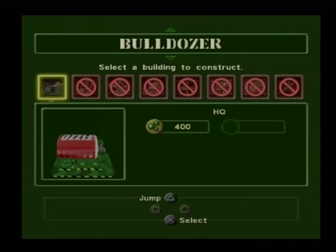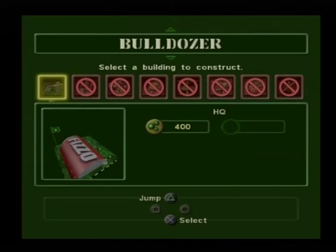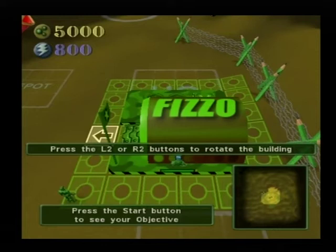You have chosen the HQ and are ready to place it. Release the R1 button to remove the build menu and scroll around to move the building to your desired location. You can press the L2 or R2 button to rotate the building, or press the circle button to cancel placement. When you've found a spot, press the X button to place the HQ.